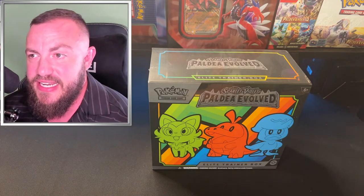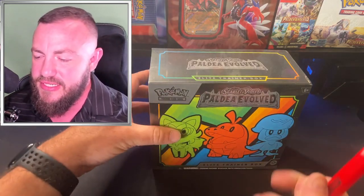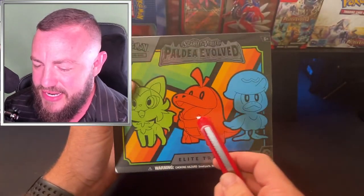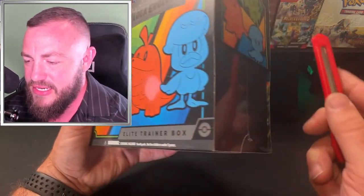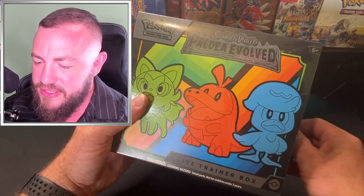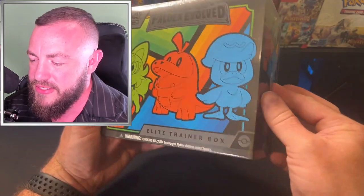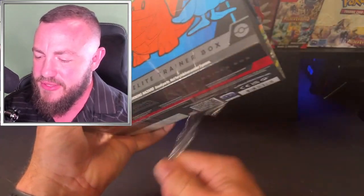What's the chase card in this set? It's some vampire chick — the Iono full art Iono card. Let's open it up. I like these colors on this box — I don't know why, all the starters look weird to me, they look like they belong in a Mario Party world. But the colors of this box I just like. Out of all of them these Pokémon are probably the weirdest color-wise, but I enjoy this ETB box more than the rest.